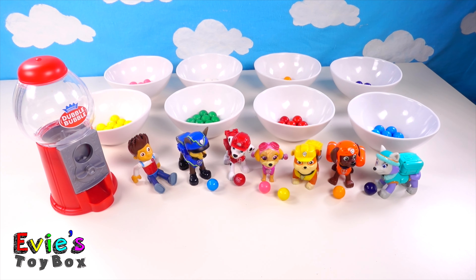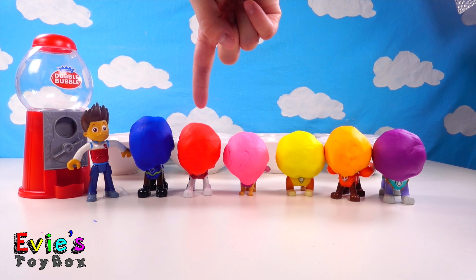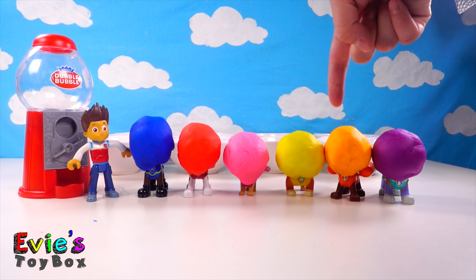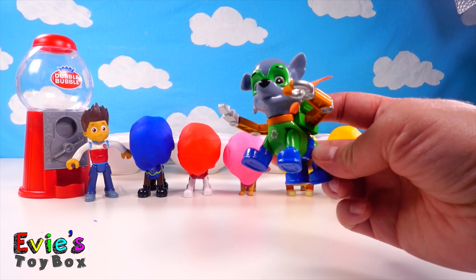All right pups, dig in! Oh no pups, look — your heads are gumballs! Chase has a blue gumball head, Marshall has a red gumball head, Skye has a pink gumball head, and Rubble has a yellow gumball head. Zuma has an orange gumball head and Everest has a purple gumball head. We need help — I think we need Rocky's help! Rocky, here to save the day! I have an idea, Ryder.